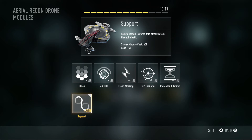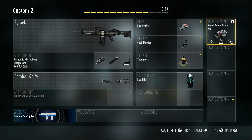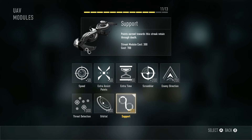All the points you earn, even after you die, are basically cumulative towards the support streaks. So if you add extra modifiers — like increased lifetime and flash marking — it will now cost 950 score. But even if you die, you'll still be adding towards the streak. So you can basically fill up your bar with support streaks. The UAV is a good one.